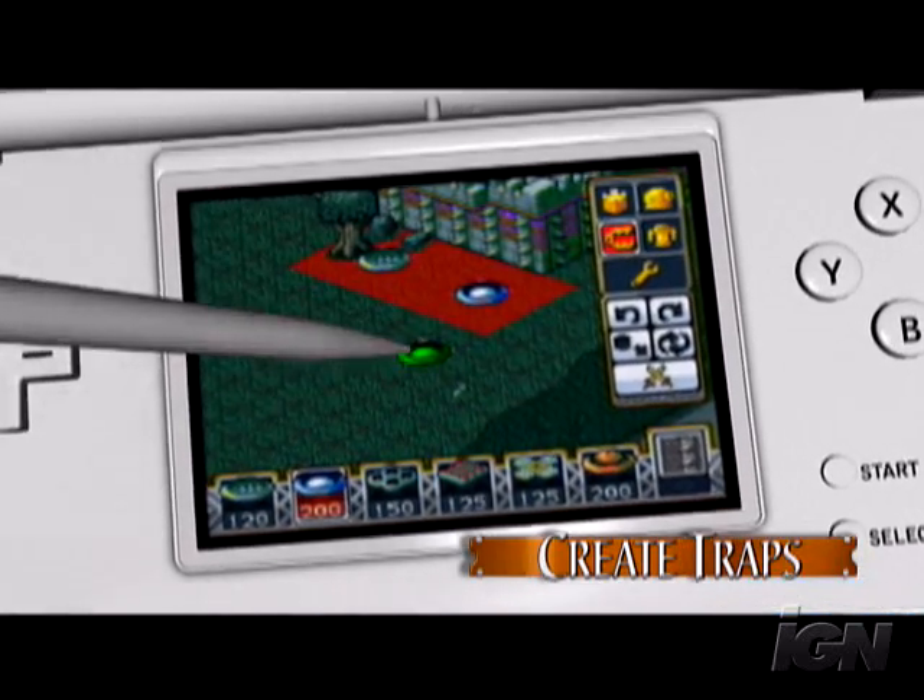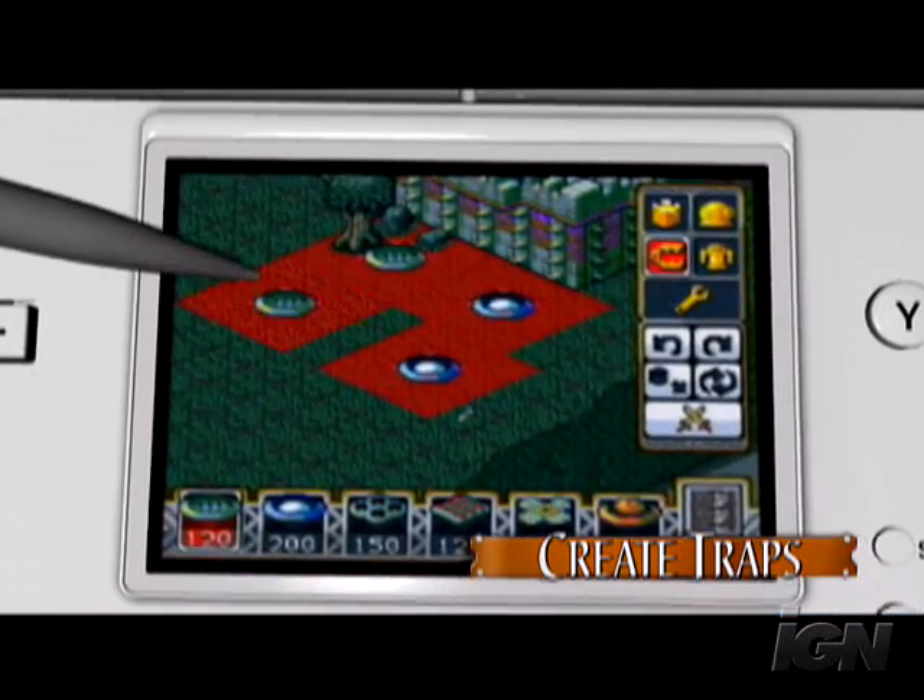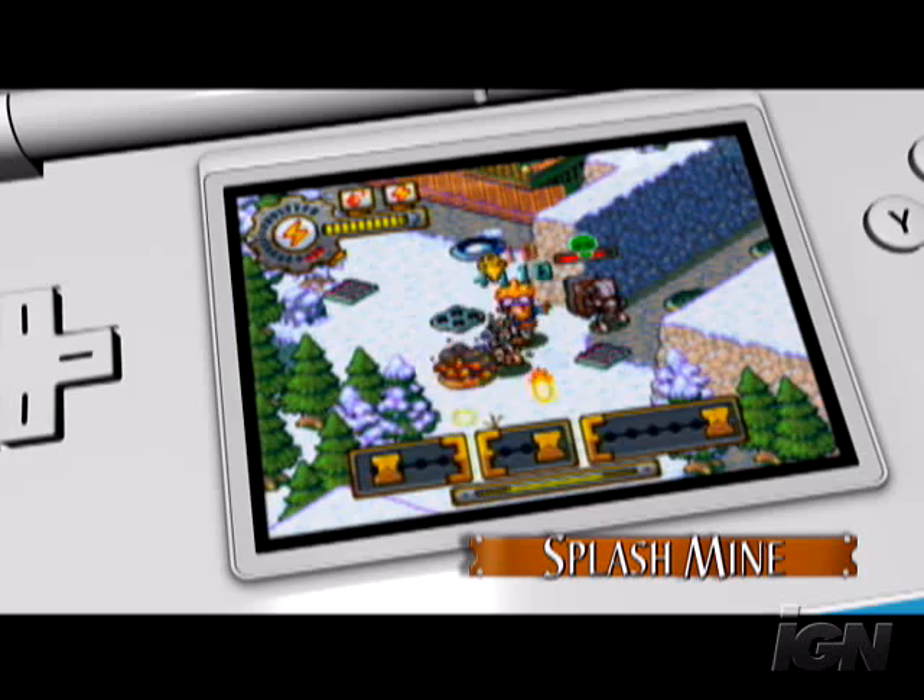Create traps which are triggered when an enemy steps near them. Try the splash mine, which causes fire damage to all clockworks in an area.